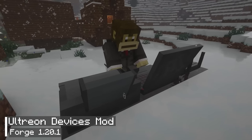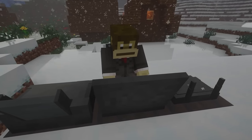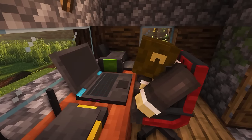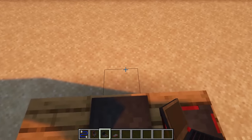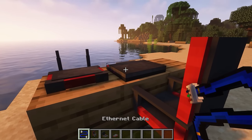I'd like to start the video with the Ultrian Devices mod. You may find this mod quite familiar, as it is a remake of Mr. Crayfish's device mod. This mod will provide a laptop capable of basic functions. To get started, you will need to place a router and a laptop in close proximity, then connect them together using an ethernet cable. This will enable the laptop to access the internet.